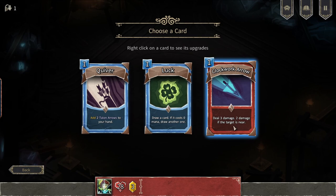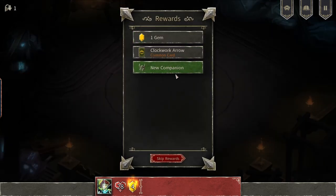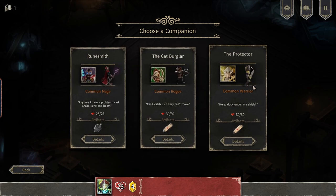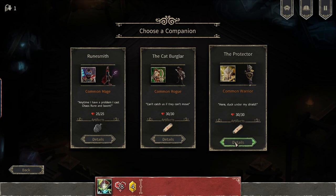Deal 3 damage, deal 2 damage if the target is near — I would rather have that. One gem. And new companion — common mage. Any time I have a problem I cast chaos run and boom. Artifact. I think I'll rather have a protector somewhere to help me with near enemies. You'll gain 3 HP after each battle you survive.